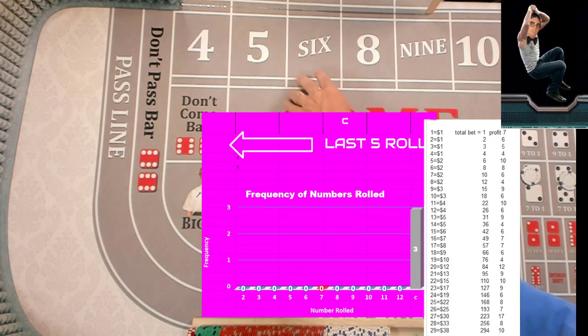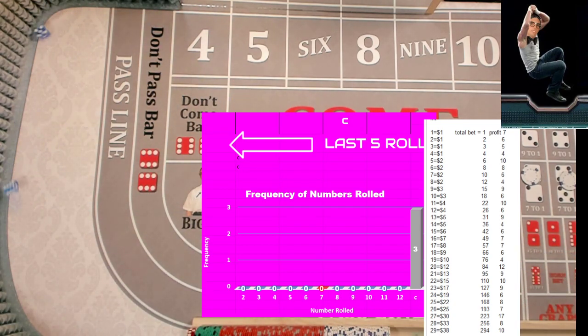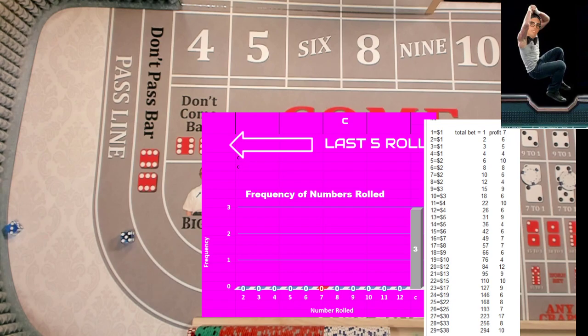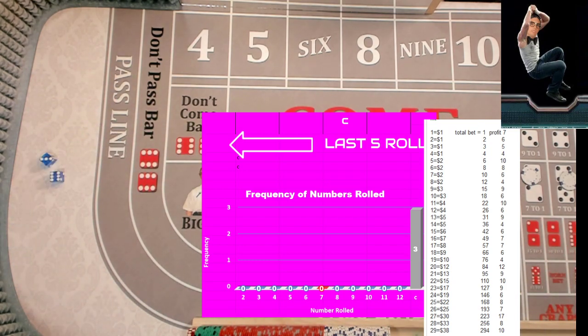Back to a dollar bet. We got eight. Ace deuce. Ace deuce again. Hard six. We got a nine. We got a seven — reset both numbers.